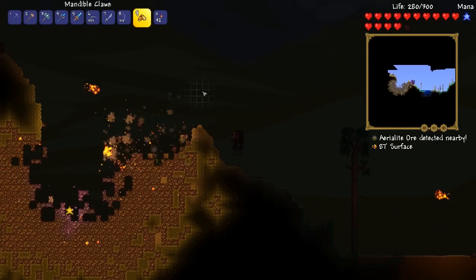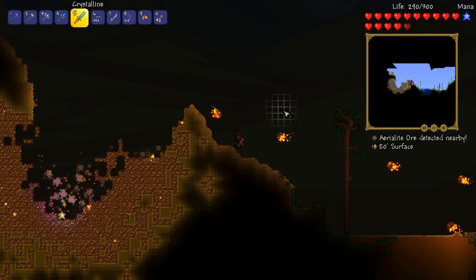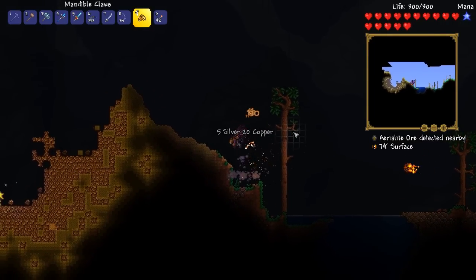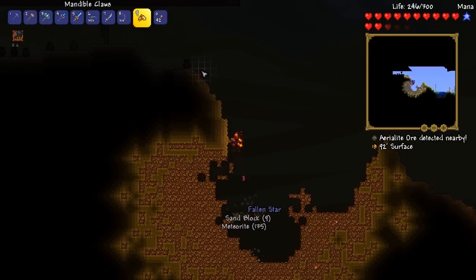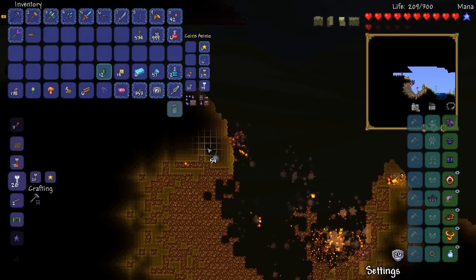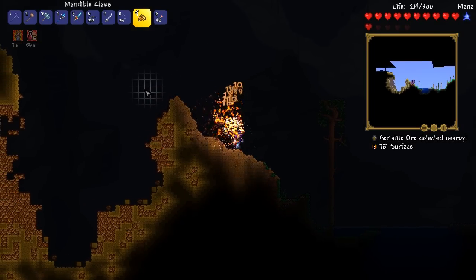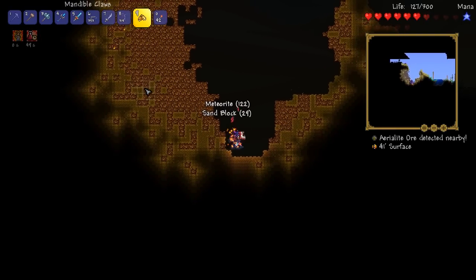Get wrecked, meteorite! The more we get, the better — we're just going to keep blowing it up. There's a lot of guys. Get destroyed, all of you. Thank you for giving me meteorite. We need to be careful — we don't have an obsidian skull, so we could actually die from doing all this. Get out of it, every single one of you. Right, we're going to grab all this meteorite, head back to base, make some bullets, and then we're going to hunt for sky islands.